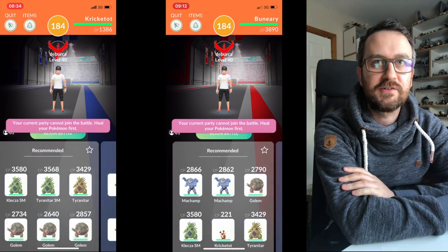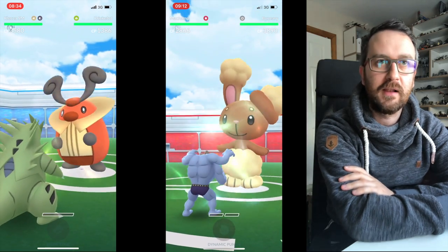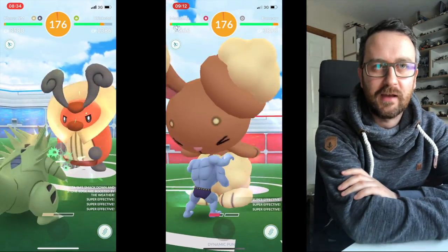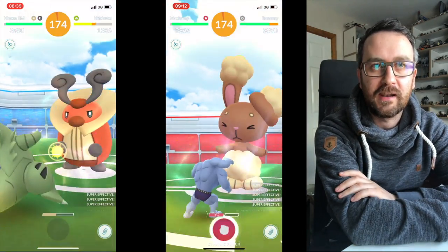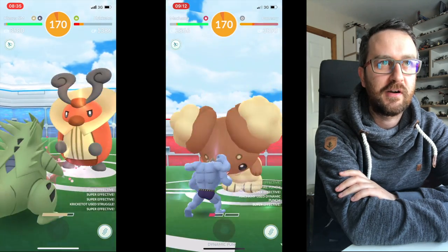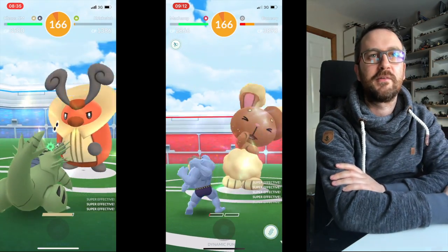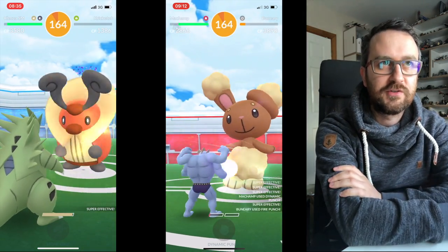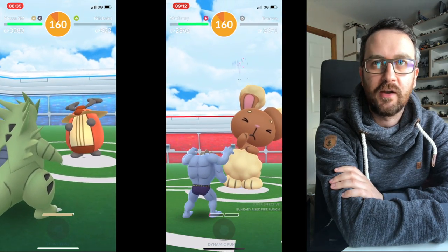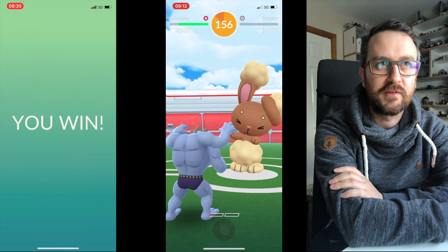We also jumped into Kricketot and Buneary, trying to get to grips with the new Generation 4 Pokemon names — I didn't follow the cartoon or play the games when I was younger so I missed out on all of that. We jumped in with Tranchar and our Machamp, which was boosted by the weather, to take on Buneary. The quick giant trick came up to a very good time — I think 163 on the Kricketot and similar on the Buneary, so we took those down.